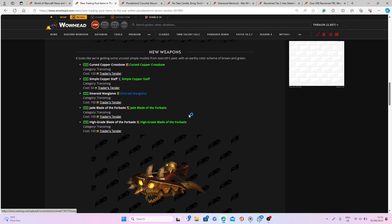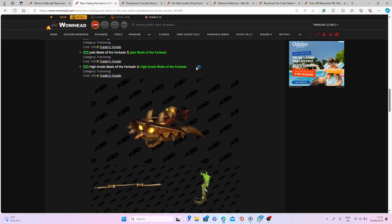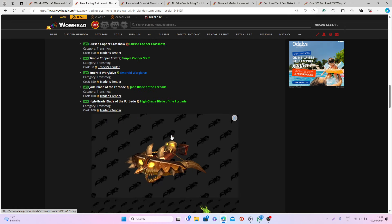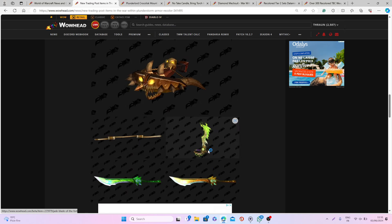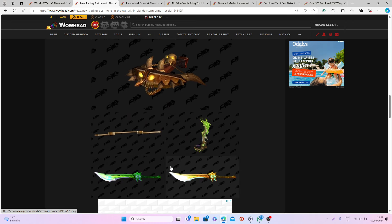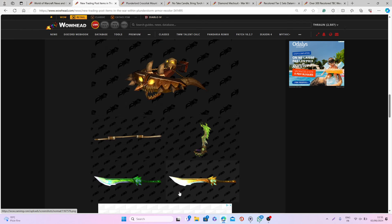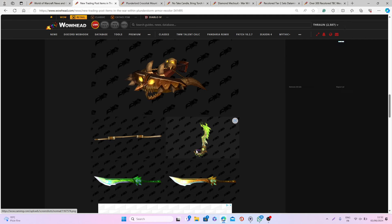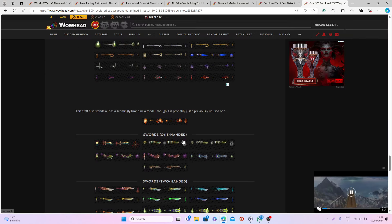After that, we have a few unused weapons from previous expansions that you will now be able to buy from the training post. As you can see, first we have this crossbow, then this staff, then this warglaive, and then these two swords. Some of them are from different expansions — for instance this one is from Wrath of the Lich King, these ones are from the Burning Crusade, this one is most definitely from Legion, and this one is from Classic.